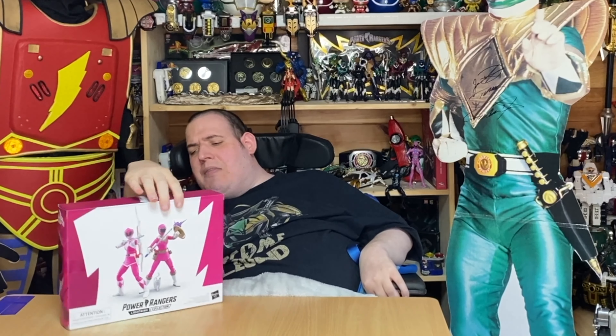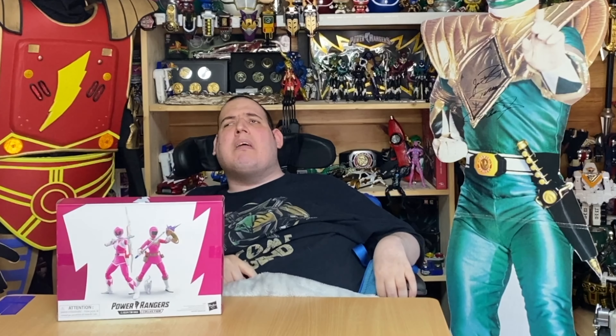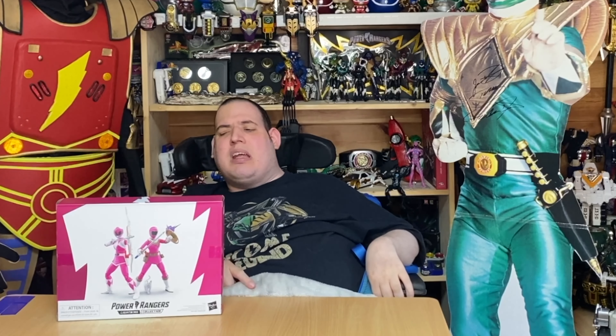On both sides it's got images of the rangers. On the side it's got Zeo Pink on one side and MMPR Pink on the other. On both sides it has the logos for the show. And you do get some pretty cool accessories with these figures.